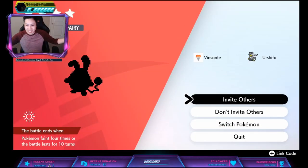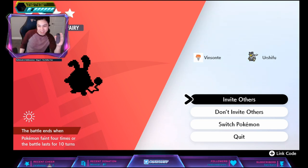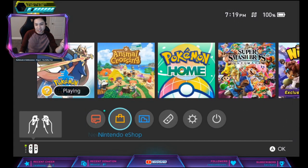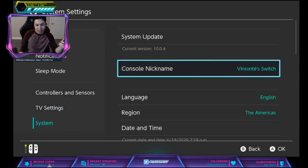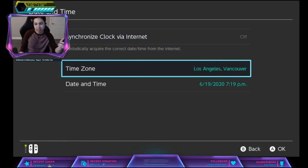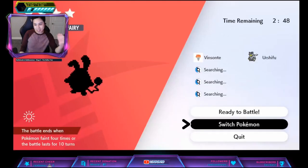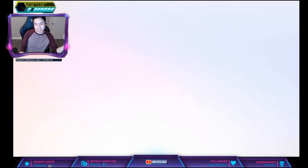We already have one right there. In case you don't have it, go to invite others. You can do the time skip trick — make sure you're offline. Press system settings, go to system date and time, turn that off, increase it by one day, go back in game, quit, and that will reset the dens. Keep doing it until you get one.